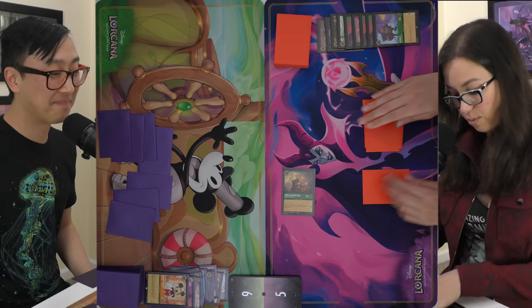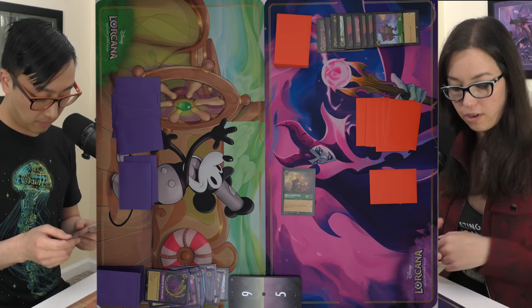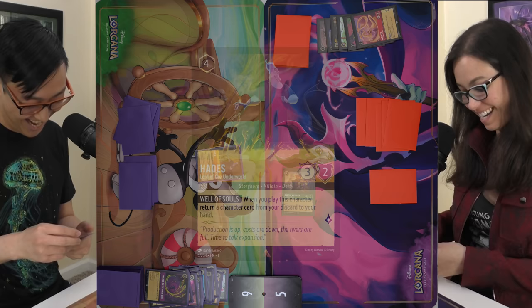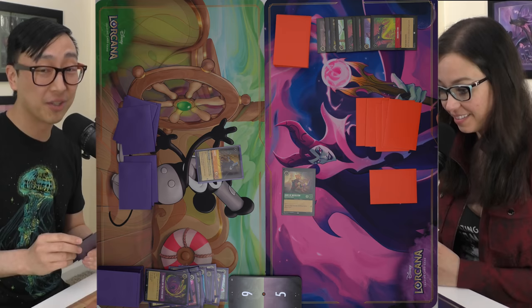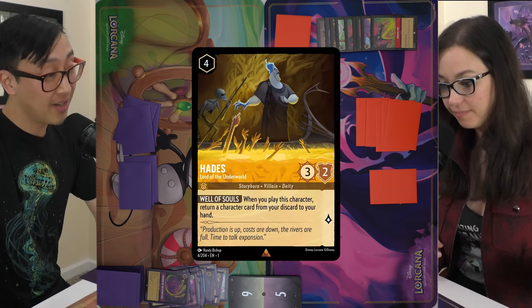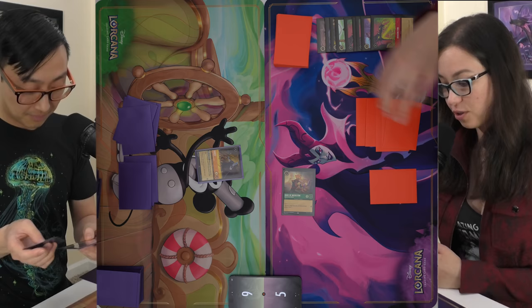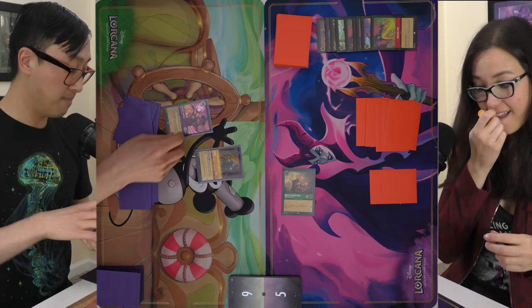Four — I'm going to play Hades, Lord of the Underworld. Where are my rares? I have played zero in all three games. Pro tip: make sure to remove all the rares from your opponent's deck before starting. When you play Hades, you return a character card from your discard pile to your hand. I'll grab Mickey Wayward Sorcerer back. That's my turn.